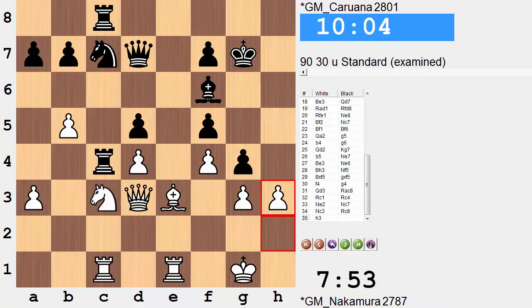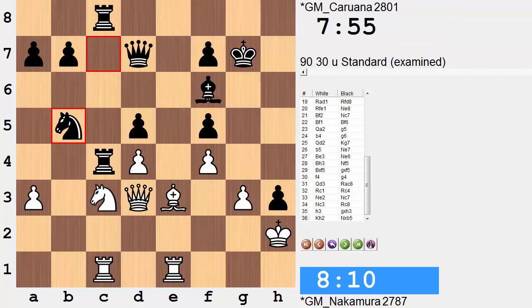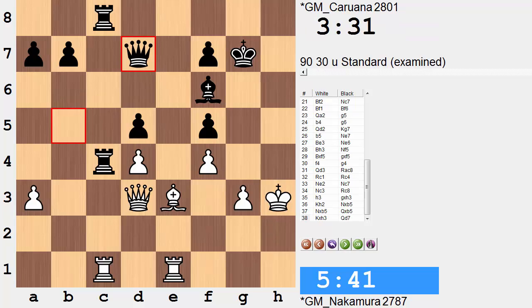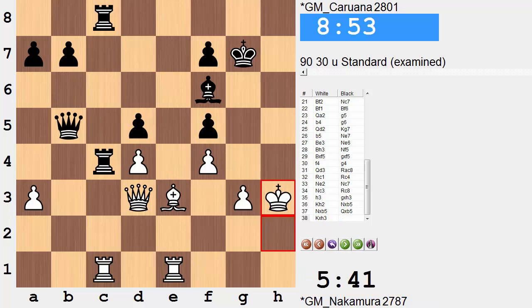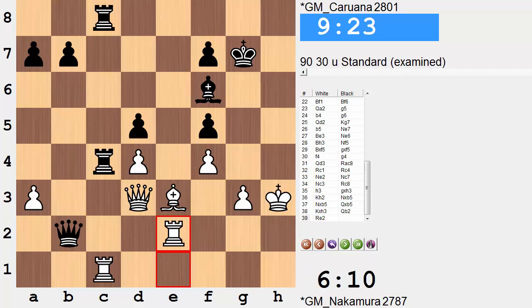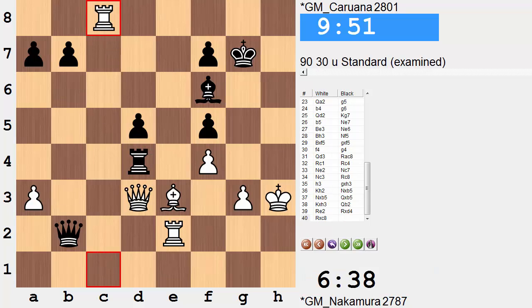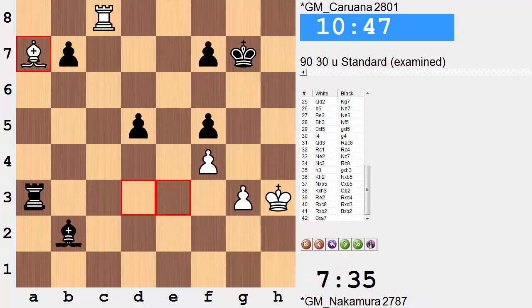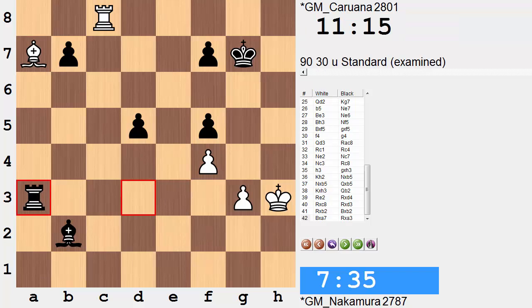White tries h3. Pawn takes. King h2. Knight takes b, knight takes, queen takes, king takes pawn. Now queen to d7, simply securing the light squares and ready to reinforce the anchored rook on c4 by playing b5. There's also ideas of queen to b2 with rook block and some tactics with rook takes d4, rook takes rook, rook takes queen, rook takes queen, bishop takes rook, bishop takes pawn. At the end of this we have black in a much more simplified position and still up material - two pawns. We don't go in that direction.